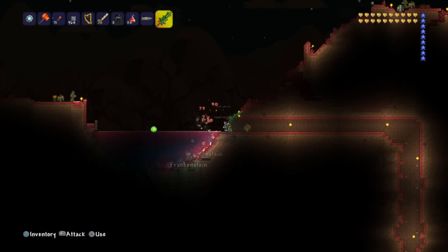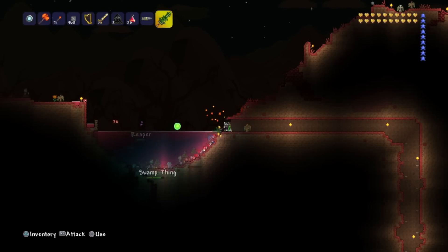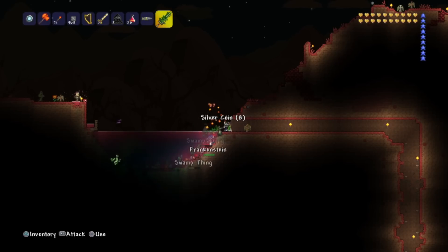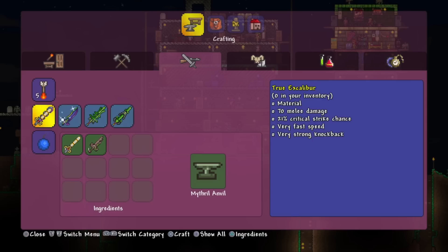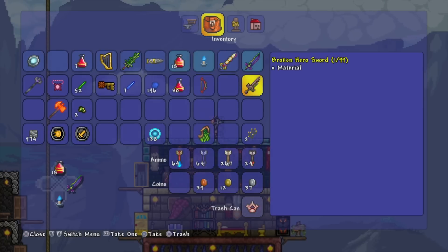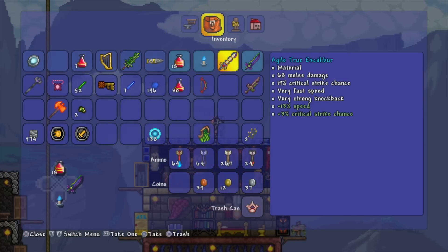All types of monsters start spawning: you got vampires, Frankensteins, reapers, swamp things — stuff like that. So what you do is keep killing all the Frankensteins and the swamp things. I mean, you just kill everything, but the Frankensteins and the swamp things are what drops the hero sword. Here's a broken hero sword — look at that.